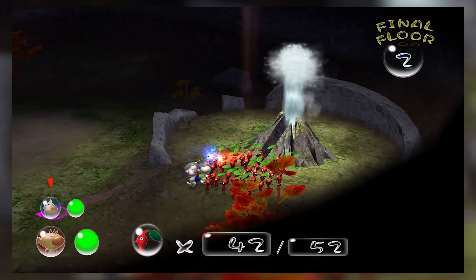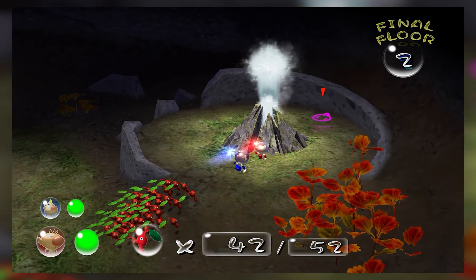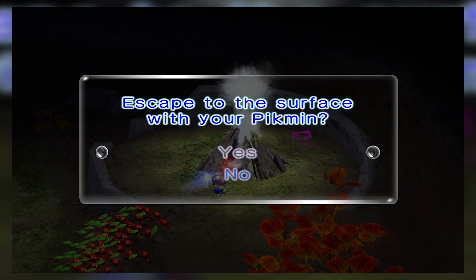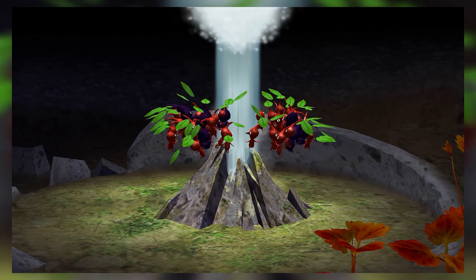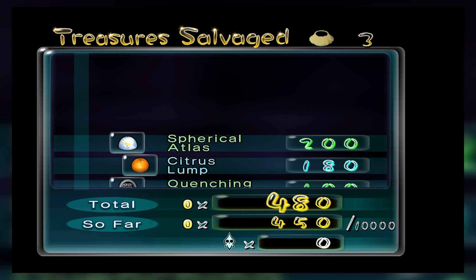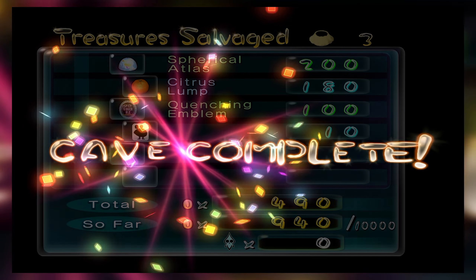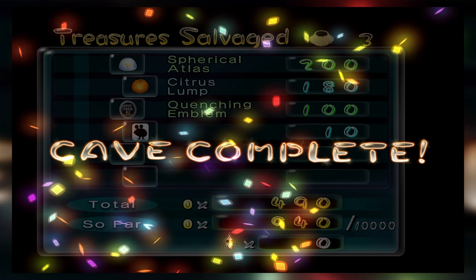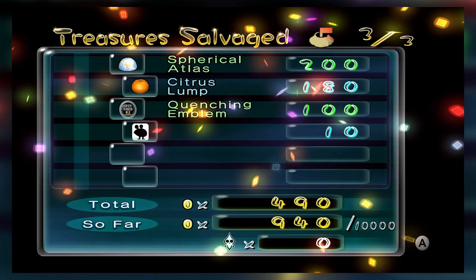Even though I lost my purple Pikmin — they're wandering around because I was going too fast — it doesn't matter. They will still come with me. Escape to the surface confirmed — see, they're there with me. Do not worry about losing Pikmin by going to the next floor or leaving the cave; they will come with you. We get a little report here: cave complete means I've found every treasure inside so I don't have to worry about going back.